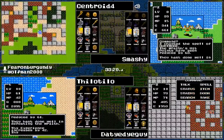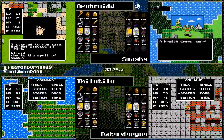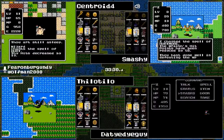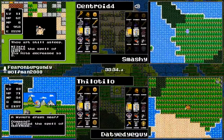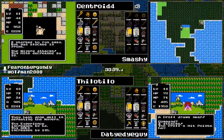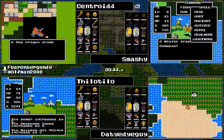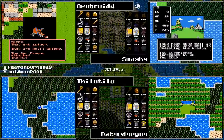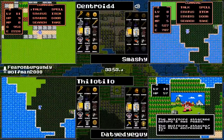Erdrick's Sword — the best sword in the game, giving 40 attack power on top of your strength. In the back of Garanham is the Rainbow Drop Cave, affectionately known as the Jerk Cave. The reason we call it the Jerk Cave: if you do not have the Staff of Rain, the Stones of Sunlight, and Erdrick's Token, and you attempt to talk to him, the guy's a jerk and immediately kicks you out.